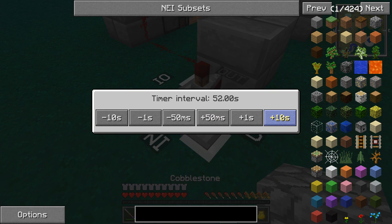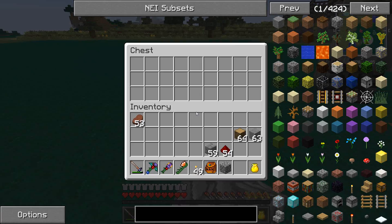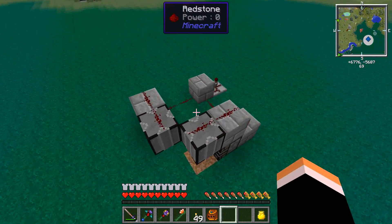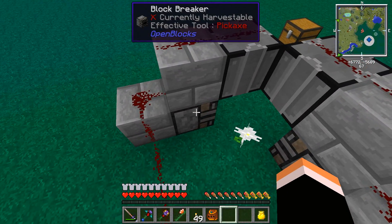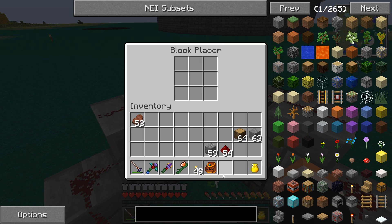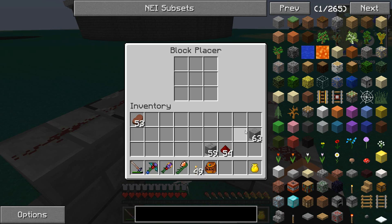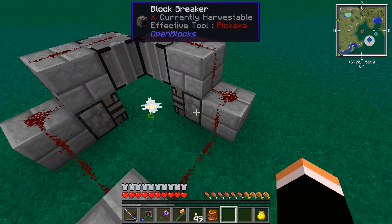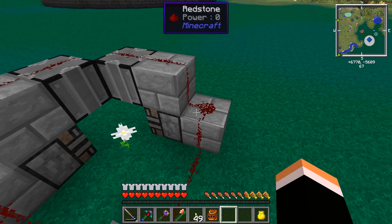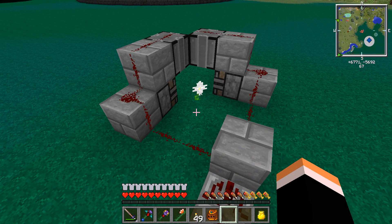You'll increase this to one minute — I'm sorry, 100 seconds. 102 is fine as long as it's more than one minute, it should be okay. More is fine, less is not so fine. Everything is done, it's ready to go. All we need to do is just fill these with the items that we want to convert. So let's put wood on this one and stone on this one — it doesn't really matter. When the next pulse comes, it'll send a signal first to the breaker then to the placer. I've tested this a while already and it seems to work just fine.